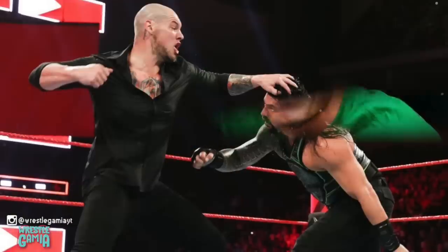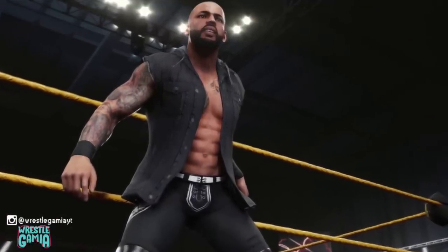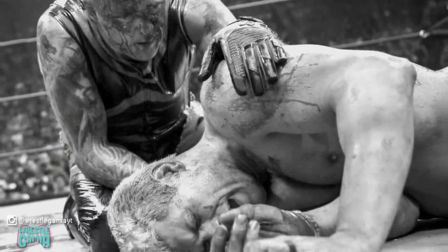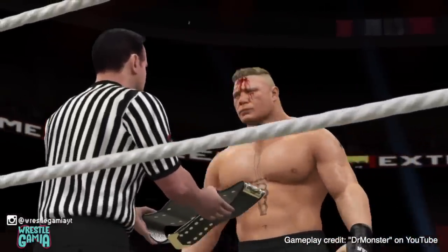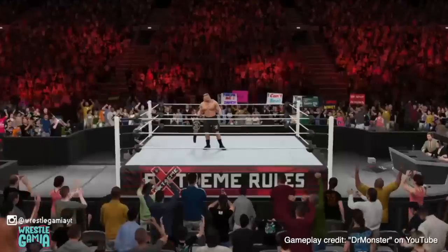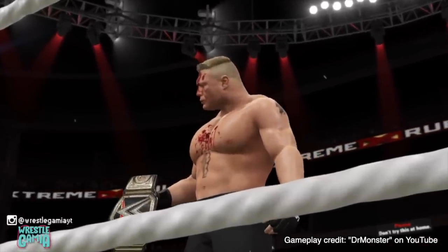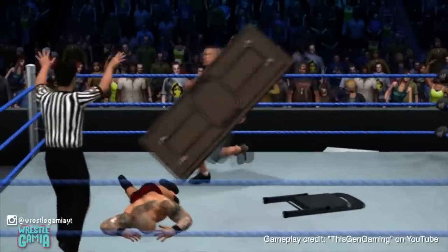Number six: Blood physics. With the WWE going down a more PG route, blood has been severely toned down or entirely removed from the product, and this extends to their video games. We understand the company's reasons, but as seen in AEW, blood used sparingly can be a powerful storytelling tool. It would be nice to see it included in future games to the level it was in 2K16, where rather than just appearing as a nondescript red patch, blood would flow and drip over your character's body realistically. Visual Concepts could always include an option to turn it off for more concerned parents. This one might not return, but a future AEW game could consider it.